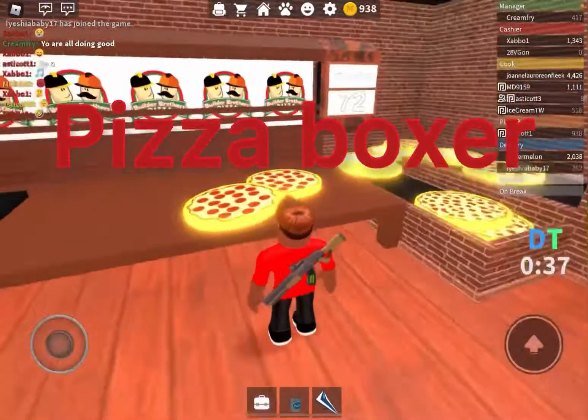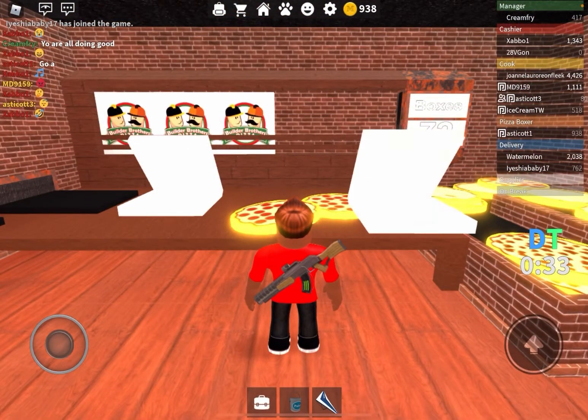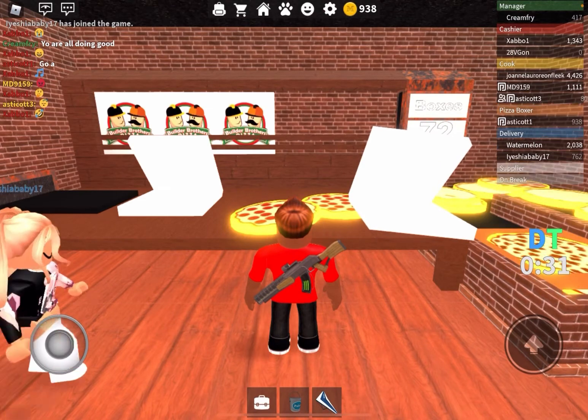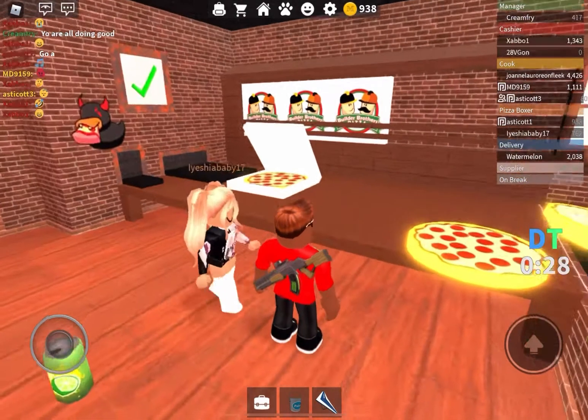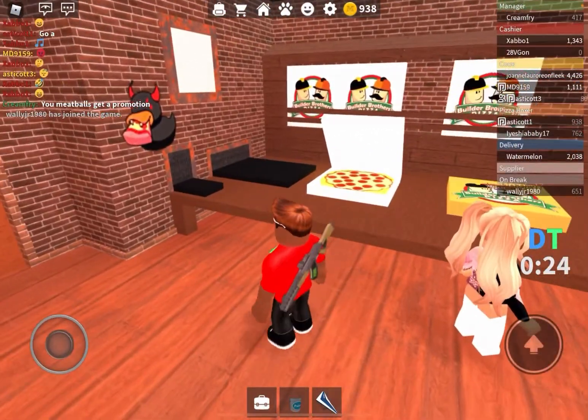Next is pizza boxer. You take a pizza box and you put the pizza in it and tap on it and it will close the pizza box. Then you drag it over to the conveyor and that's it.